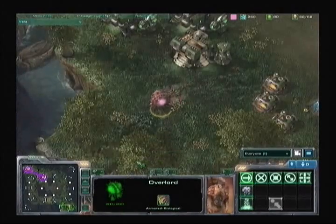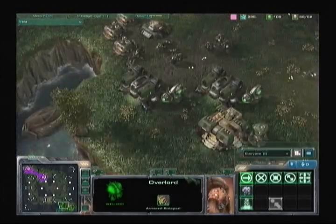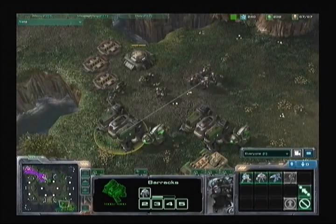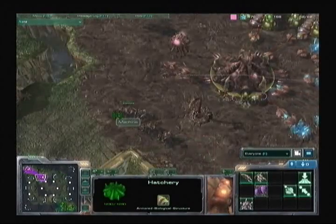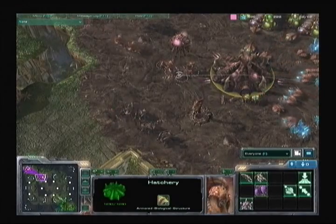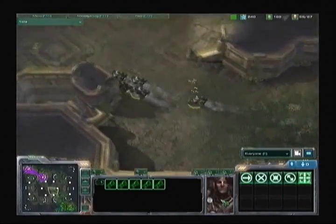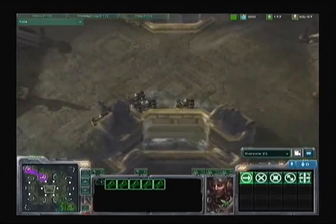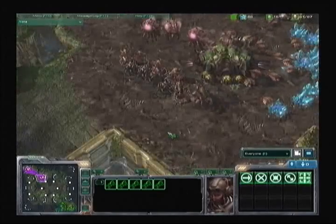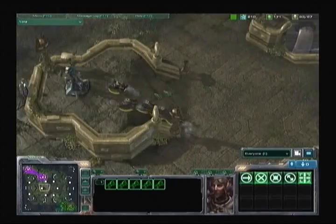That speed overlord once again arrives at perfect timing to see exactly what's going on in LZ's base. Machine sees the reactor on the factory — noticing LZ is getting double hellions built twice as fast, since with a reactor attached you can build two units at once. The double tech lab on the barracks means marauders coming out quicker. Now we see those five hellions, pretty much the same as last game, sending them across the map. The natural expansion is before the choke into Machine's base, so LZ won't get as many drones as he'd like.